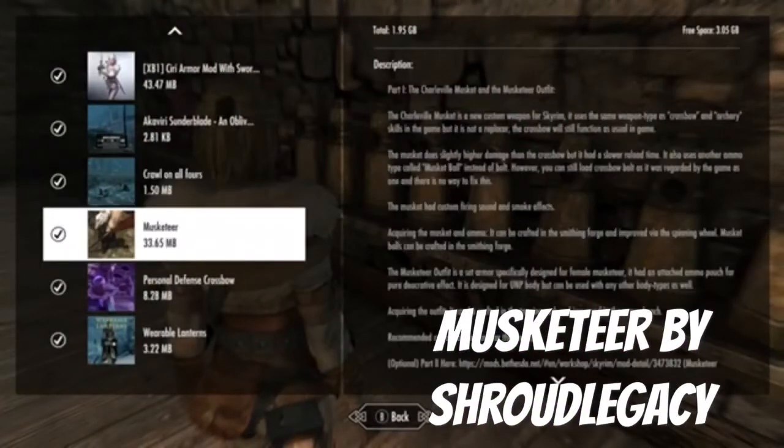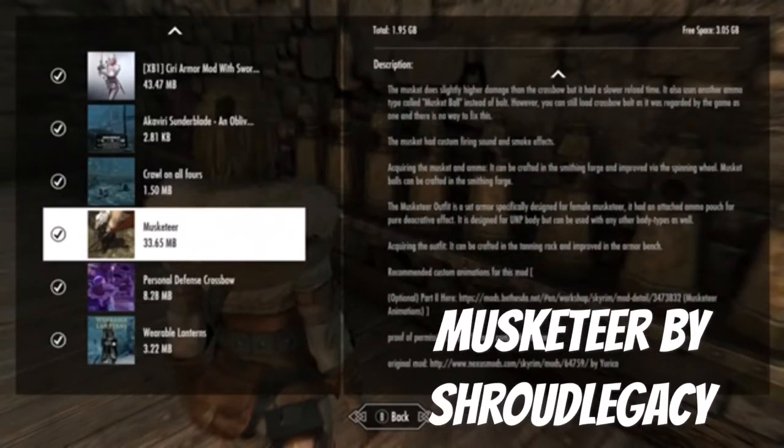Alright, this is the Musketeer mod — new custom weapon. It uses the crossbow archery skill because of the game engine, but it's not a replacement. It functions as a crossbow but with a slightly different crossbow with a slower load time. It also uses ammo called musketeer bolts instead of regular bolts, however you can still load crossbow bolts. It has unique firing sound and smoke effects.